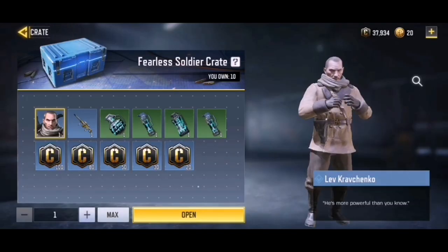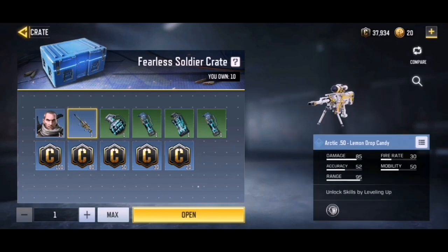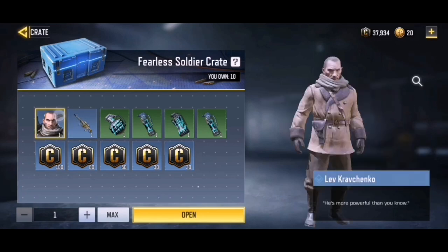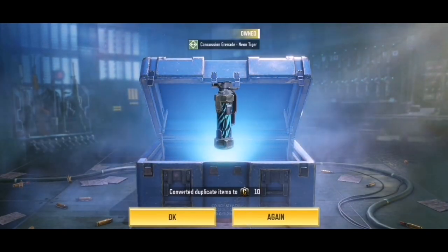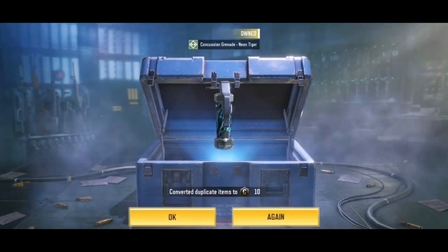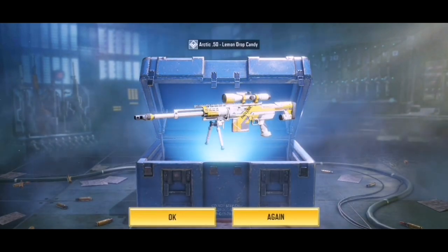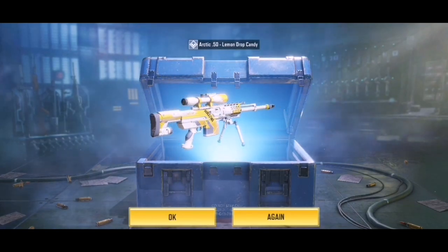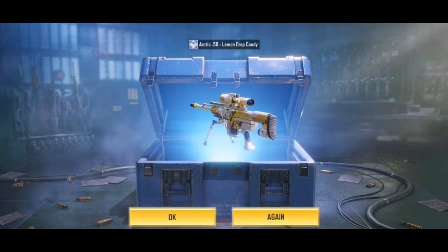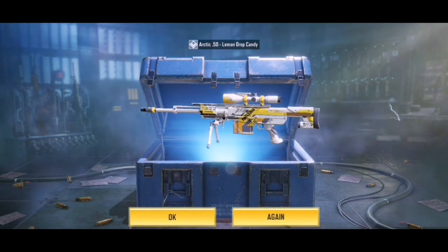The next free character is Lev Kravachenko, and getting him is more difficult. You have to earn Fearless Soldier crates, which are only available in certain events. Right now you can get 10 of these crates in the Holiday Knot Collection event — I opened 10 and got nothing. Currently you can buy 10 crates for only 10 knots, which is very cheap. They should be releasing more events going forward where you can earn these crates.